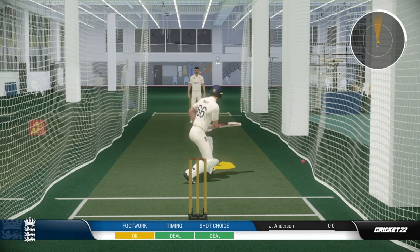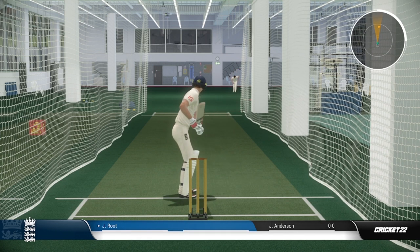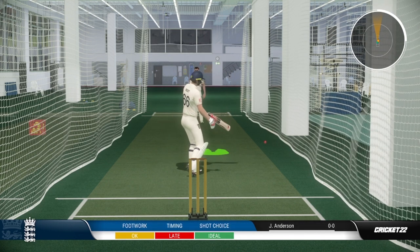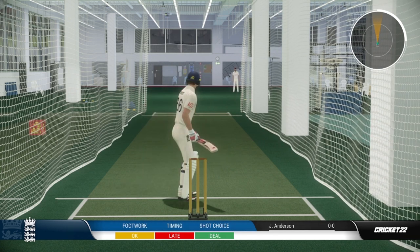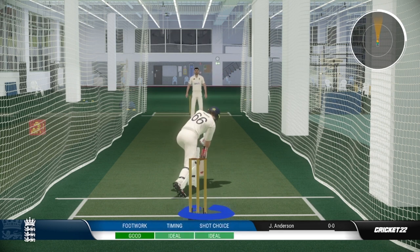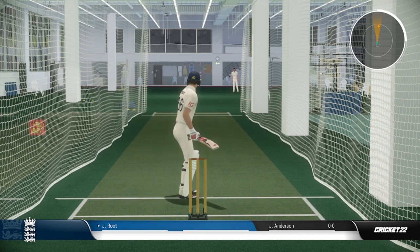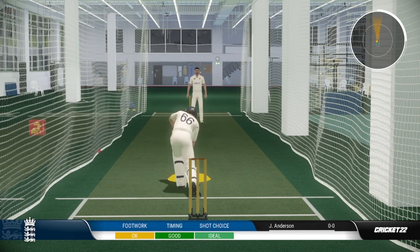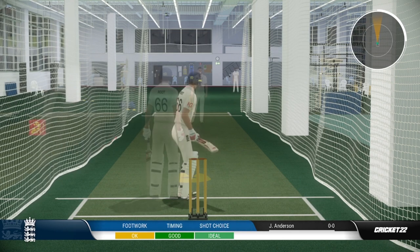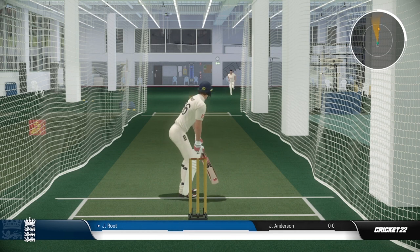If you want to change your mind at the last minute and go for a block, it'll look a bit funky but that's one you wouldn't want to attack. You're looking for the more good-length deliveries for your attacking shots. It's not really something to do against pace bowlers, but for the block you hold R2 and play your shot. You've got to get the timing but it doesn't matter as much with defensive shots — it's good to throw in there if you're unsure.